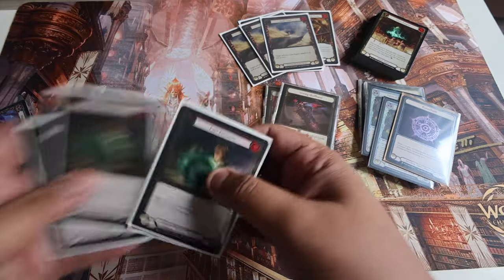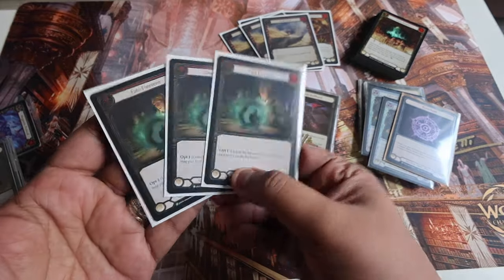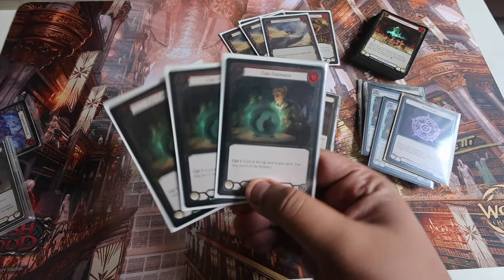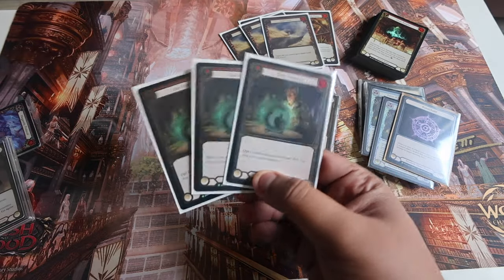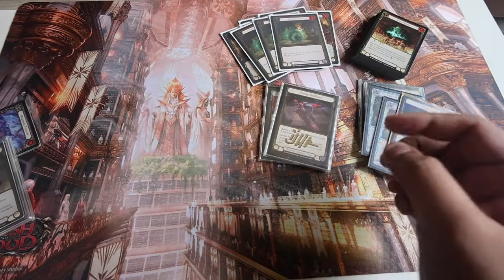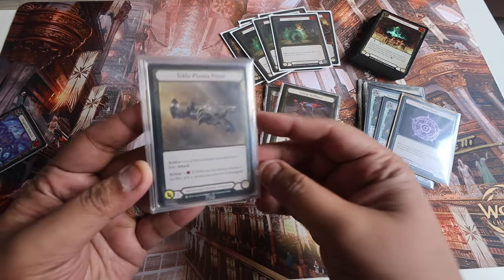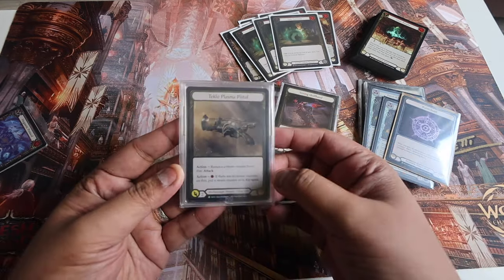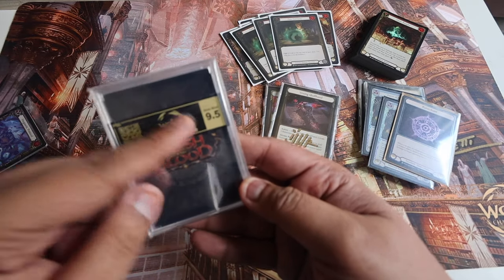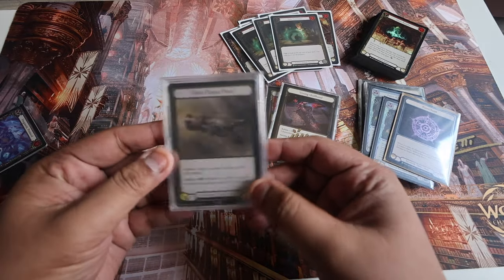I ended up completing my set of Fate-Foreseen gold foils — great deals. Usually people sell them for $400, but I was able to get them for much lower. Big shout out to the person who got these for me. I also have this gold foil pistol, which is already graded at 9.5 by PCG Player's Lab. These are also the promos you get from the Fabled Package, which I bought.